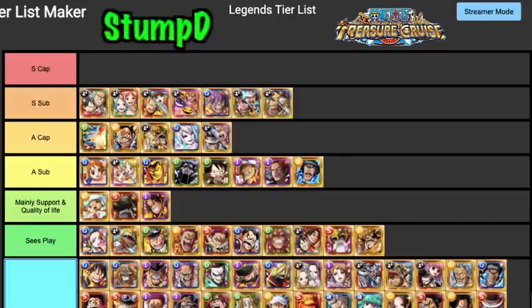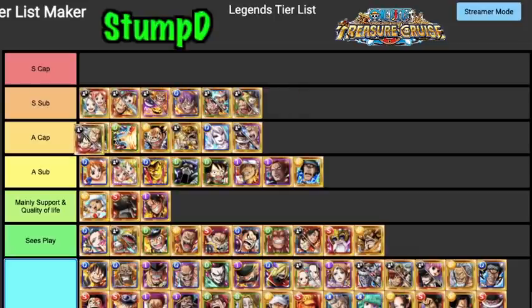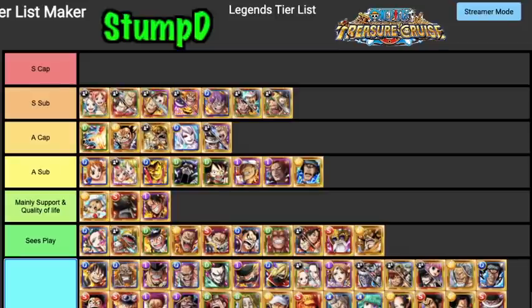Luffytaro and Zorojuro's switchability to remove bind, despair, and slot seal is insanely powerful, especially for stuff like the Hawkins and Kid forest. Without their switchability most teams don't function. He's definitely an A Tier Captain — he can still get a lot done and you can hybrid him a lot — but I usually run this unit as a sub on high-end teams like Shanks crew teams, Roger teams, and Odin teams.